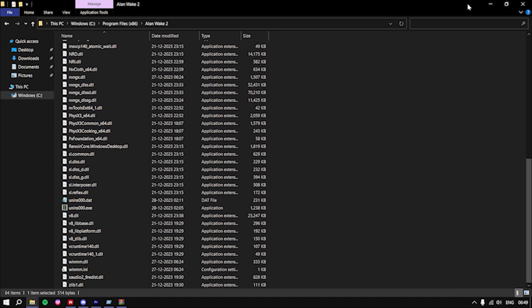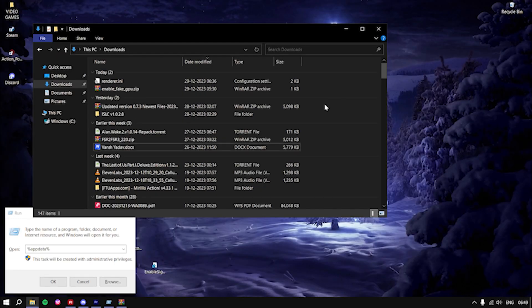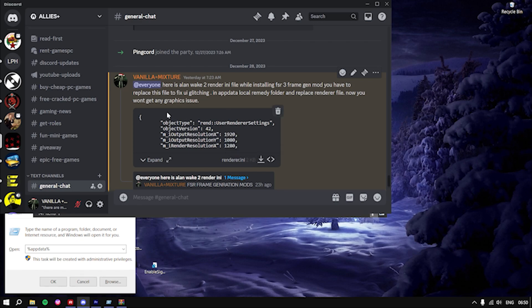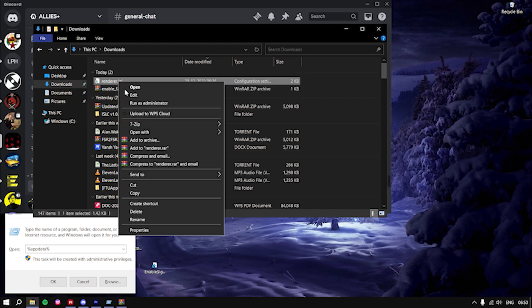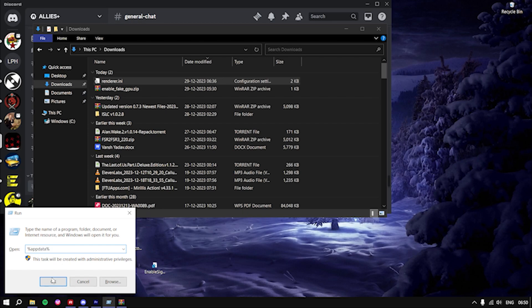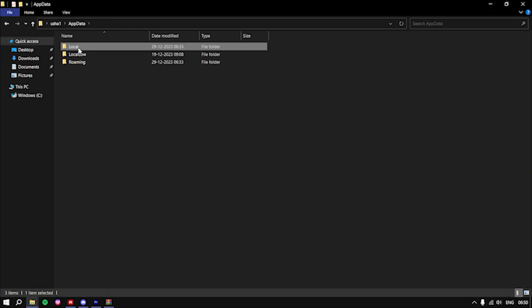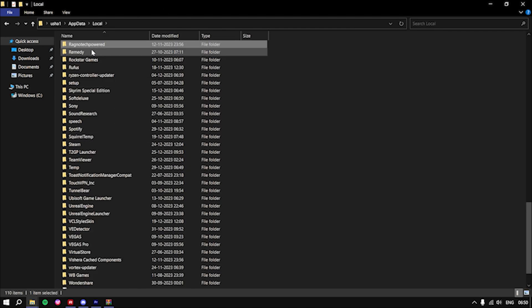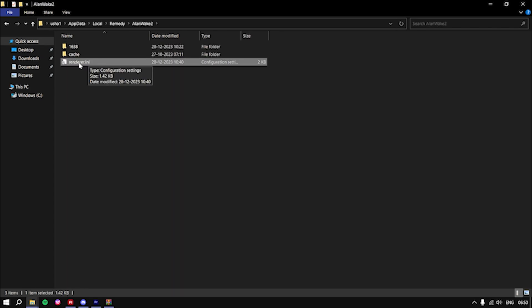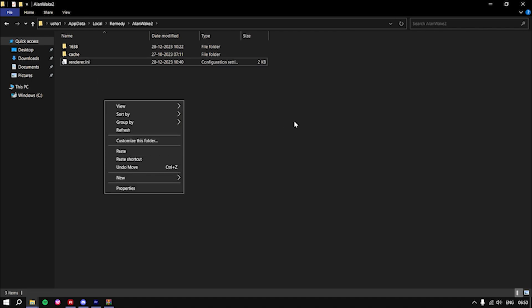But there is a ghosting problem when you actually play the game. In order to fix the ghosting problem, we have to replace the renderer.ini. Head over to my Discord server and download the AlanV2 render.ini file. After downloading this file, copy it, then head inside the AppData\Local folder. Search for Remedy, then AlanV2, and here is the render.ini — click paste and replace this file.